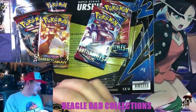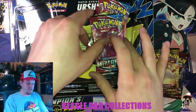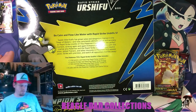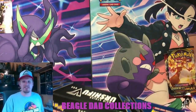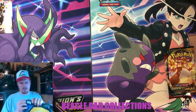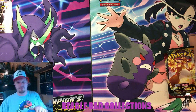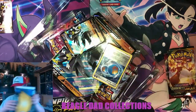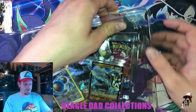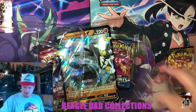I'm actually going to up the ante and replace the Darkness Ablaze and Crimson Invasion with two more Battle Styles packs, just to make the card opening more exciting. The pack selection overall for this collection — from what I've seen — is okay, not that great. I think you can get Darkness Ablaze and Vivid Voltage in these, and both those sets are very good. But I'm seeing a lot of Sun and Moon base and Crimson Invasion. I think they've more or less stopped putting XY packs in, so no more sweet XY Evolutions packs, unfortunately.